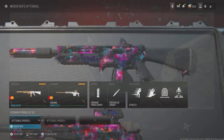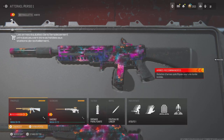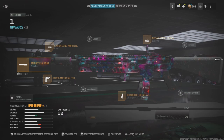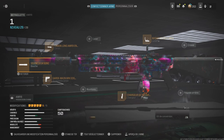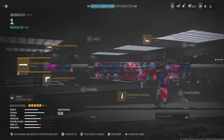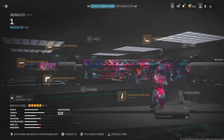Vous y étiez presque. Il permet la meilleure portée de dégâts et également l'augmentation de vitesse de balle. C'est le canon long AMR9 en forceur.